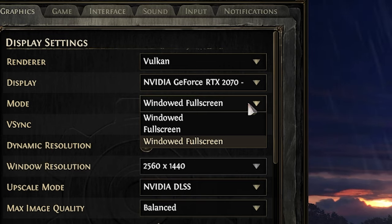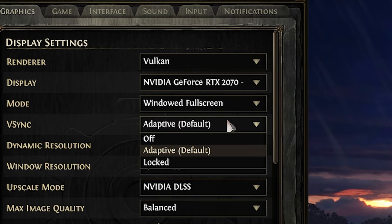On mode, I choose windowed full screen — it allows easy alt-tabbing without losing performance or minimizing the game. On vertical sync, I choose adaptive, which prevents screen tearing while maintaining smoother performance compared to standard vertical sync.